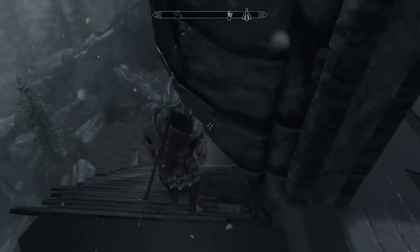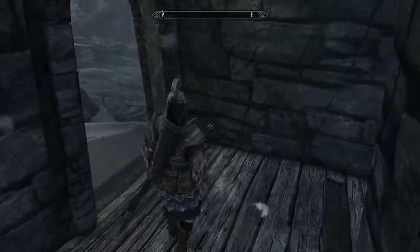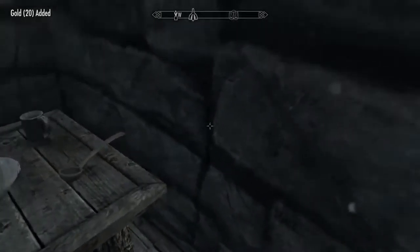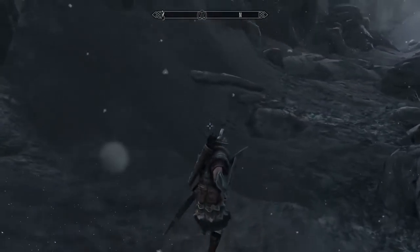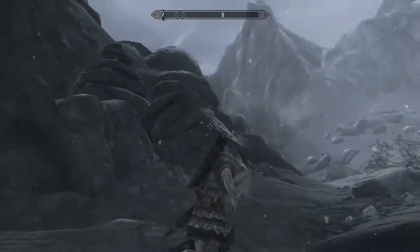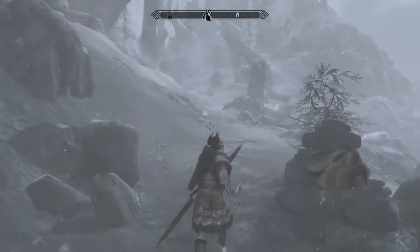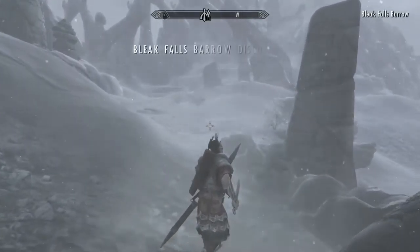Now I'm moving on to Bleak Falls Barrow to take down the bandits there. There's a coin purse — great. There's some bad guys who shoot arrows, so you want to try and lure the bad guys out and take them on one by one, because right now the armor is low and that's my plan — to lure them out.